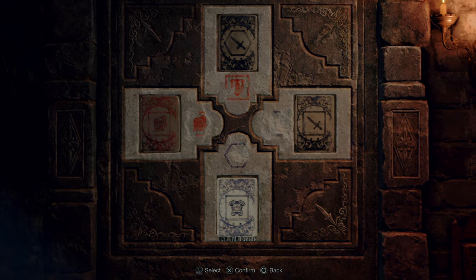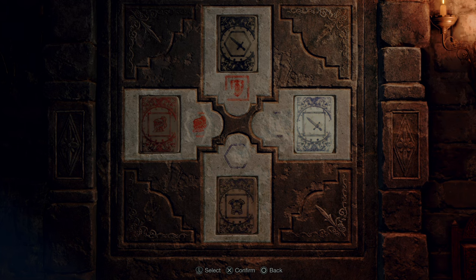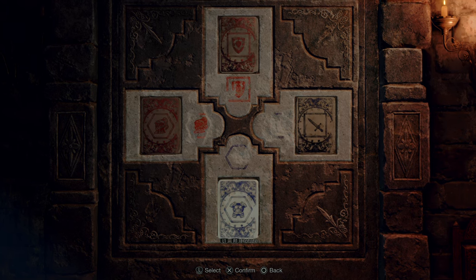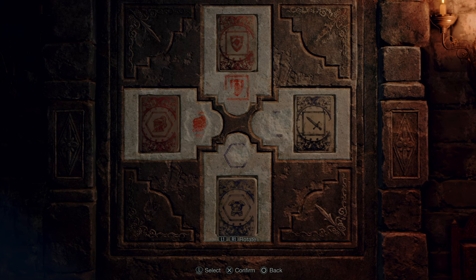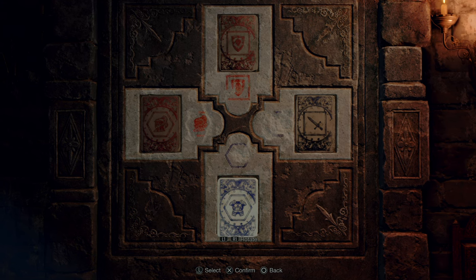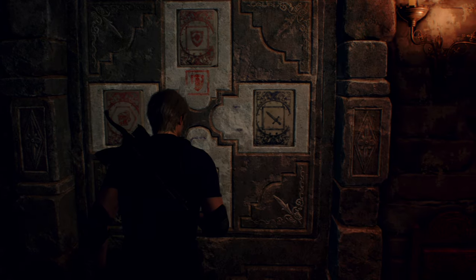So it is just a matter of doing a little bit of flipping to place the stones in the correct order, starting from the top and continuing clockwise: Red Square Shield, Blue Square Sword, Blue Hexagon Armor, and Red Hexagon Helmet. And that's it, you're ready to move on with the story.